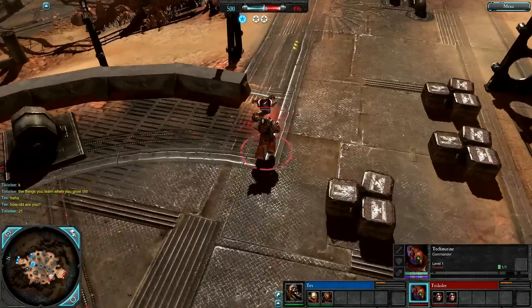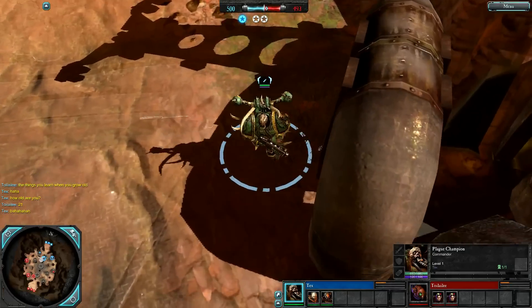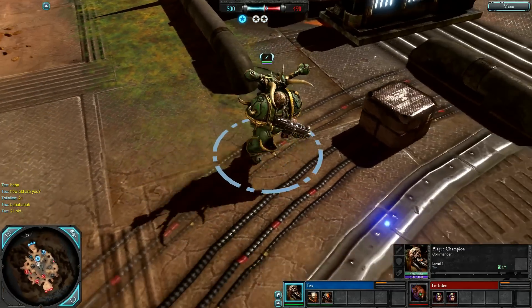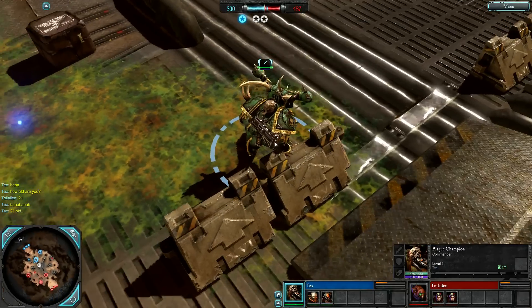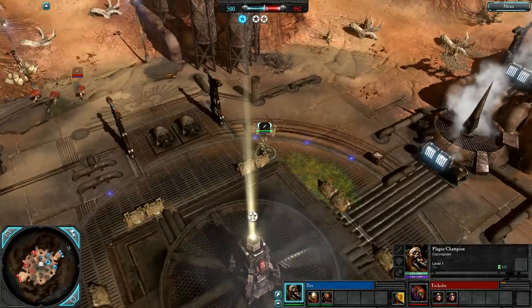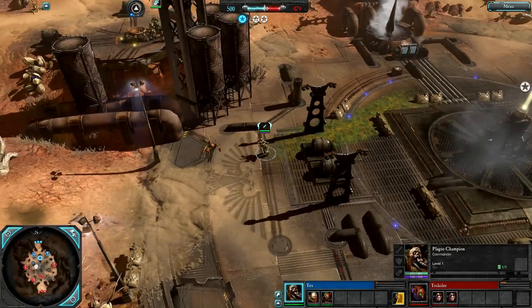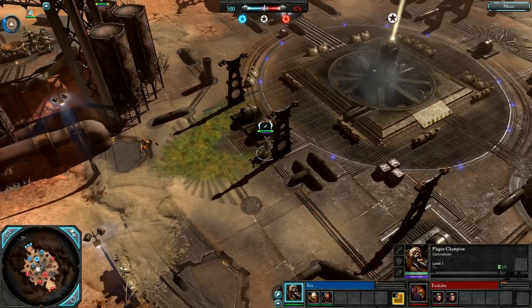The Techmarine has some pretty good vehicle support with his Global. The Plague Champion — I'm not sure why he was given a turret by Relic; I've said it before but I think it was just pretty lazy. He can also repair, which is a bit strange given that none of his other support can help vehicles out at all. His shrines, his worship, only support infantry.